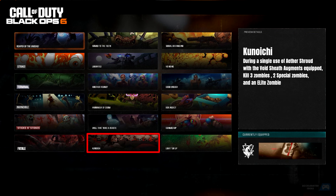Kunoichi: During a single use of Aether Shroud with the Void Sheath Augments equipped, kill 3 Zombies, 2 Special Zombies, and an Elite Zombie.